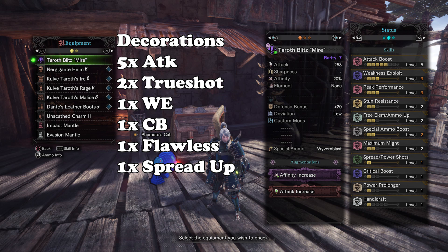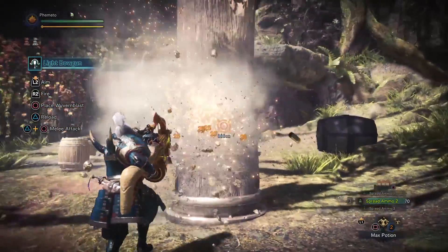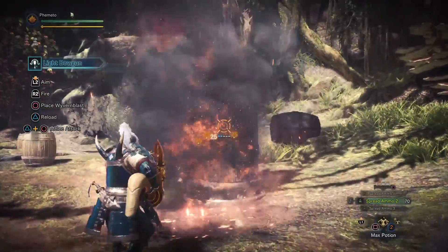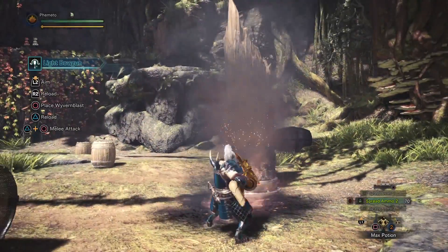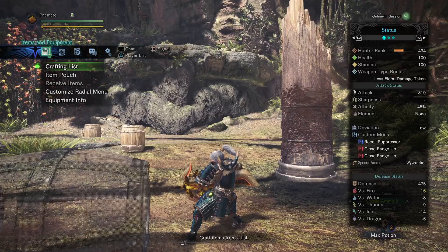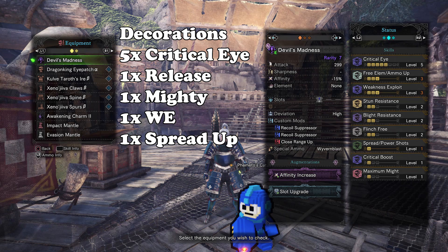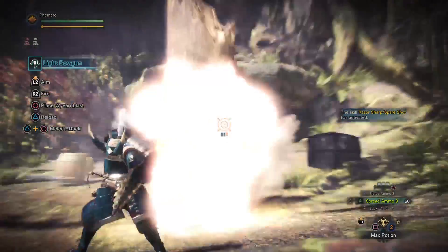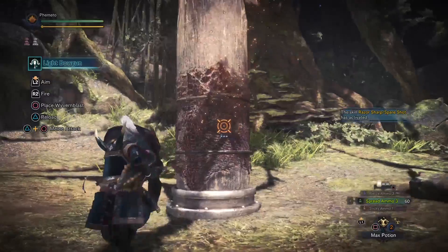For light bowguns, basically everything got better. Taroth Blitz Mire is the upgraded Juria light bowgun — it still fires everything Juria did but has more raw and affinity, with no downsides. At 95% affinity, it hits the pole for 25 damage per Spread 2, or 125 damage per shot, with a magazine size of 5 and normal reload — it's pretty solid. Joe's light bowgun basically got 5% more affinity thanks to Kulv's chest, but nothing else really changed — it's still stuck using the Xeno set bonus. While it still hits pretty hard, I've been eyeing that new Spread 2 light bowgun.